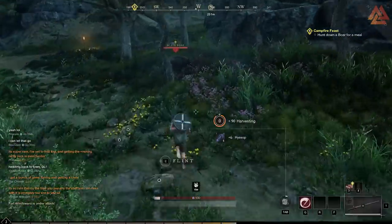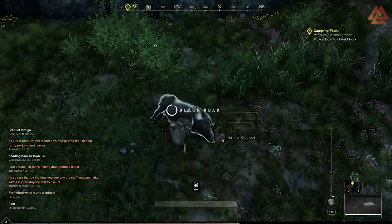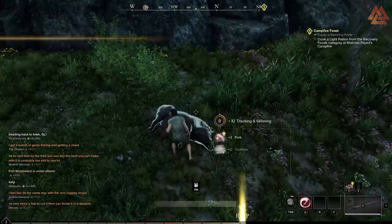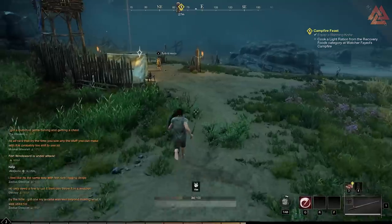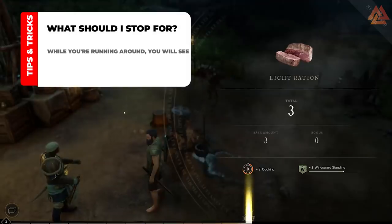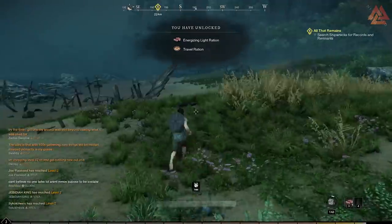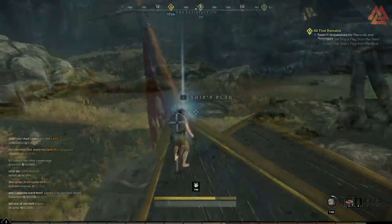The next quest is going to ask you to collect flint and wood nearby. You should already have the flint because we picked it up on the way to the quest giver, so you just need to collect five green wood from bushes and then return to the campfire. Once you're at the campfire, craft all of the flint tools because you're going to need them for the upcoming run to the settlement — they ask you to just do the skinning knife, but do all of them. After you craft the tools, hunt two boar and skin them for rawhide, then craft the rations and pick up the next quest and head to reclaim the flags.